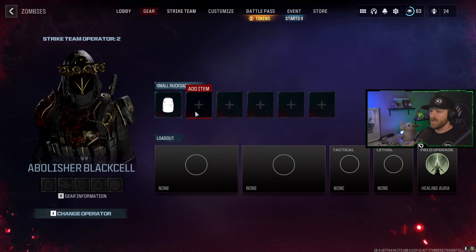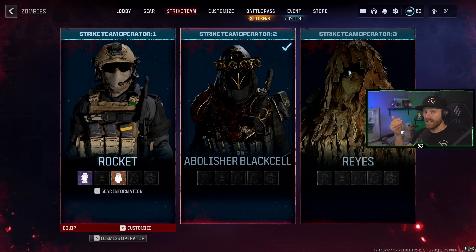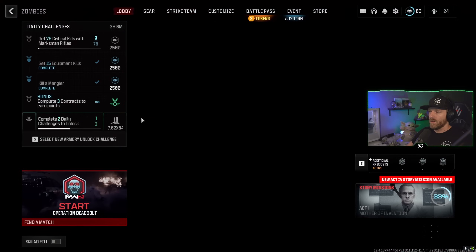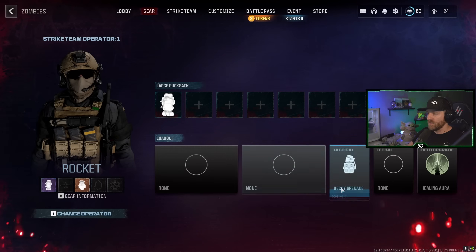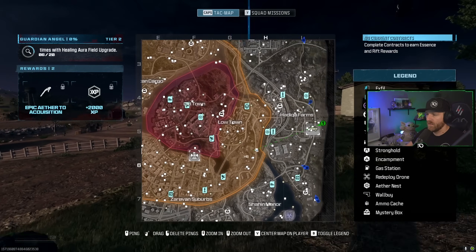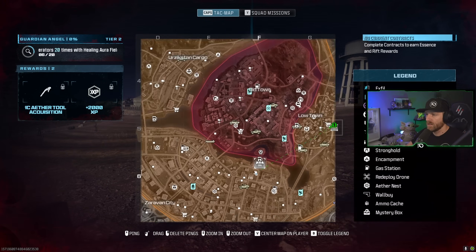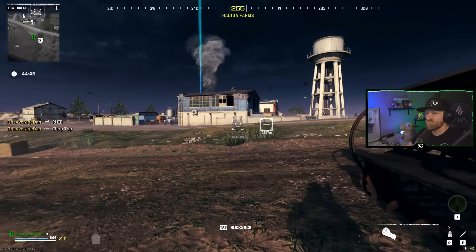Now we're going to go back and see we're empty. But if you go to strike team, this guy still has the backpack — the large rucksack. So instead of having to go back in and get 10,000 essence, we're just going to change operators to another one that also has a large rucksack. Then we can just go in, collect it, leave, and the glitch will be set to do it over and over again. So we're on the east side — we're going to grab a vehicle and head in, grab that boat.